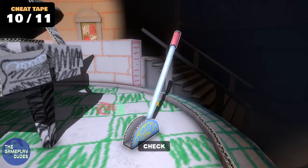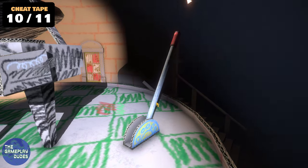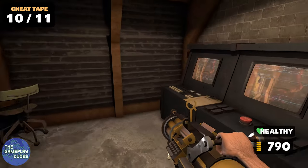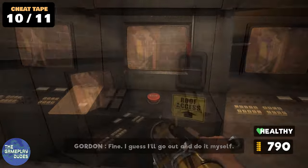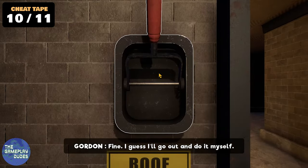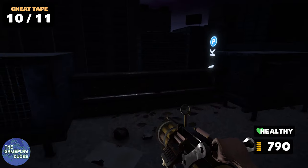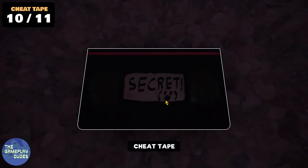Tape ten is found after you solve the puzzle near the end of the game and go up the lift with Arnold. You'll then go into this room, find a letter, try to shut down the broadcast, and flip the switch to go out onto the roof. The tape is on the roof and is very easy to miss — as you're walking outside you turn left and it's right there on the ground.